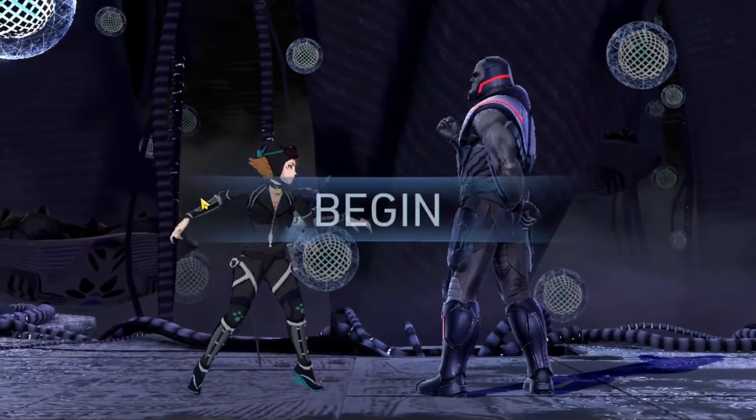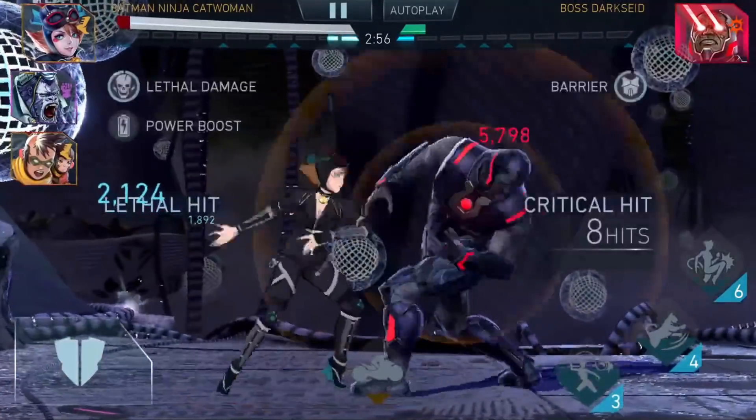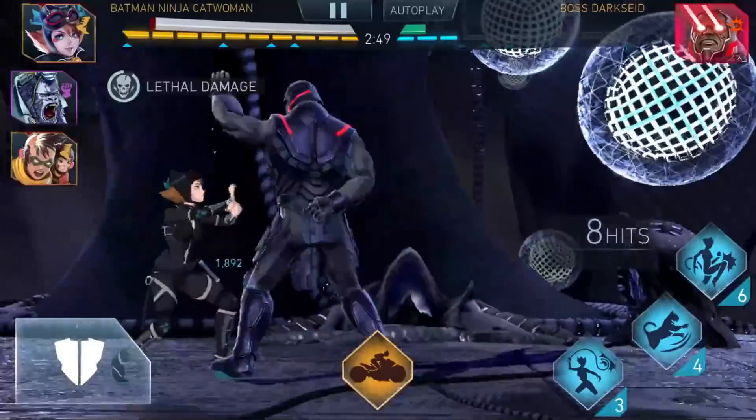Hello ladies and gentlemen, Sigvald Green here and welcome to another video. Today we're going to be fighting Darkseid and it's going to eventually go down. This will include Batman Ninja Team pips, Silver Banshee pips, we'll have a Darkseid vs Darkseid pip and then the last pip to finish him off.